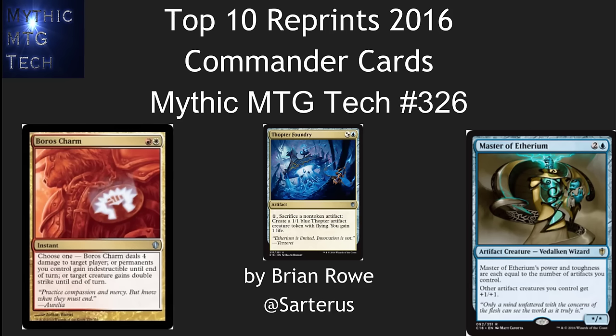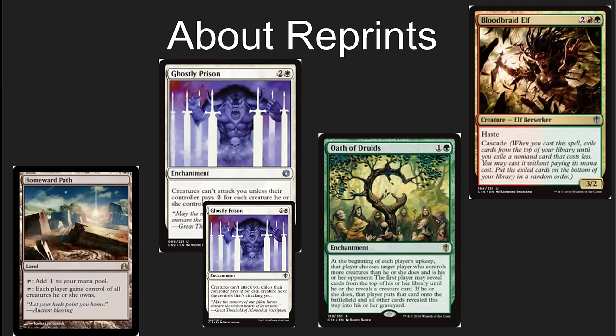Hello, this is Brian Rowe with Mythic MTG Tech number 326, looking at the top 10 reprints from the Commander 2016 decks that are about to come out. There's some great stuff that they put into these decks. I'm working on the top 10 new cards video right now, so if you've got any comments on what you think the best new cards are, leave them in the comments. The reprints here are wonderful — there are some great cards, but we need to talk about the philosophy of Wizards reprints here. It's a little bit different than we've seen in other products.